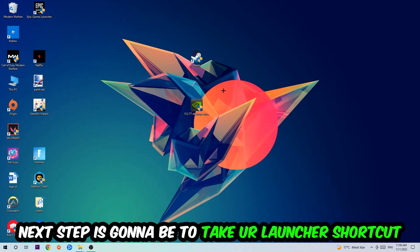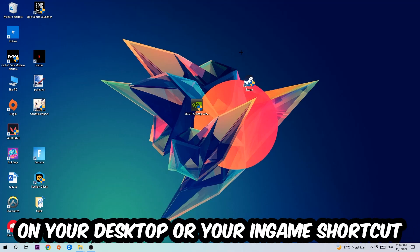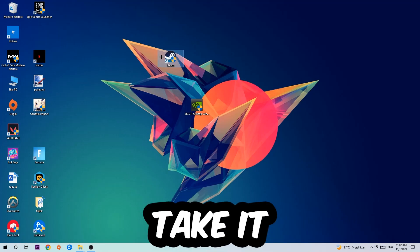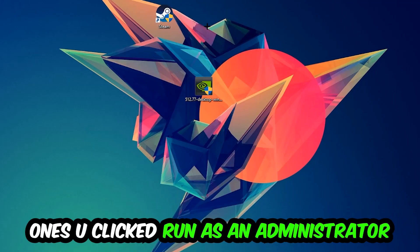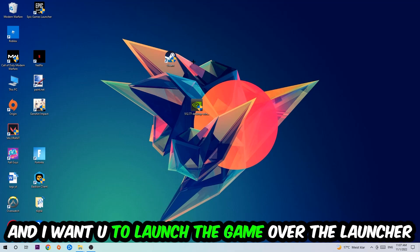Once you're finished, close Task Manager. Next, take your launcher shortcut or in-game shortcut on your desktop, right-click it, and hit Run as Administrator. Once you click Run as Administrator, your game or launcher will pop up — launch your game through the launcher.